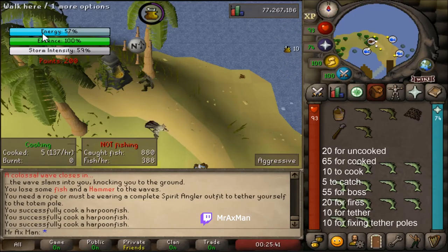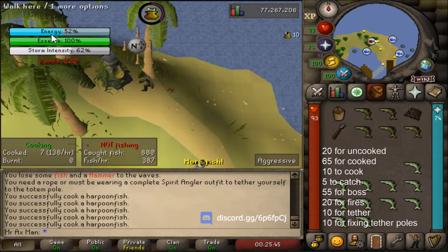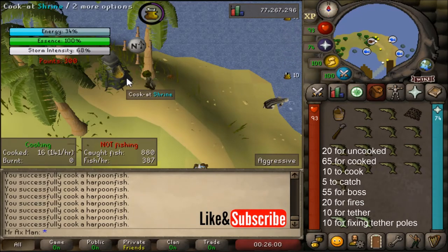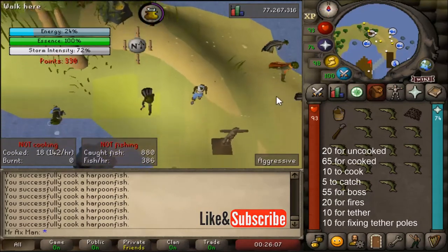Let me explain what's going on with energy, essence, and storm intensity. Energy is the boss's current stat — when it hits 0%, the boss becomes vulnerable. Essence is the boss's health; you want it to get to 0. It usually takes two energy cycles to get essence to 0 when you're with a group. Storm intensity is how much the storm is happening — how many waves, clouds, and fires are starting. If you hit 100% storm intensity, you're going to automatically lose.